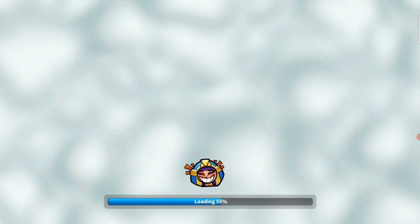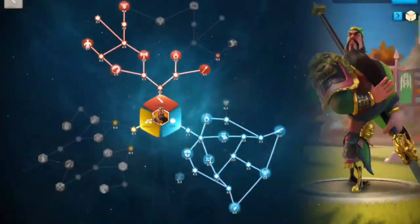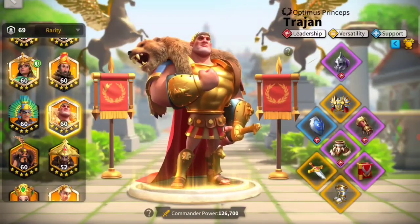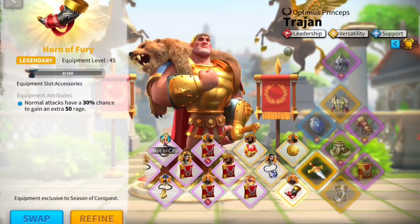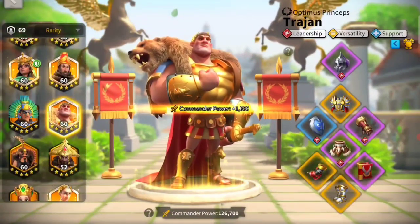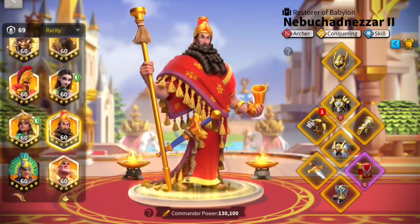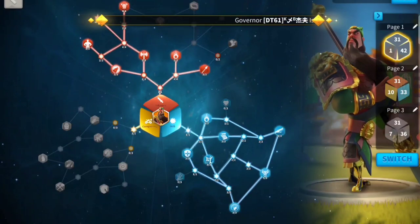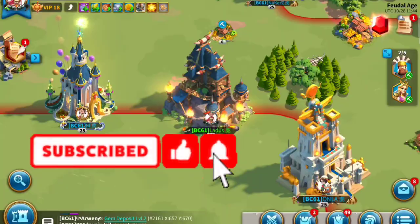Some people put all their money in a bank account — they believe it's safe with a consistent return over time. Then you have risk takers who invest in shares where there's a chance of getting a lot more, but sometimes a chance of losing out. To me, feral nature is like that risk investment, but Horn of Fury isn't — Horn of Fury is clearly the better choice for equipment on someone like Trion. For feral nature, if you have a place to put those points that makes more sense, such as with archer commanders, you can do that. For infantry and cavalry, you are mostly better off keeping feral nature, and that's what I'm doing — though it's not necessarily right for everyone, so let us know what you're going to do in the comments.